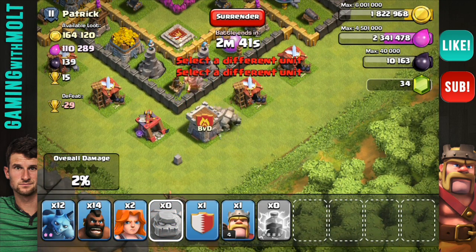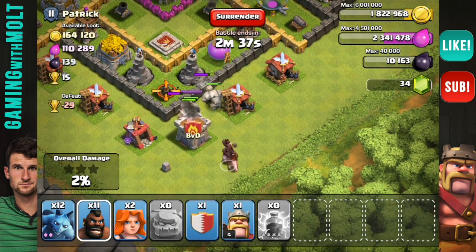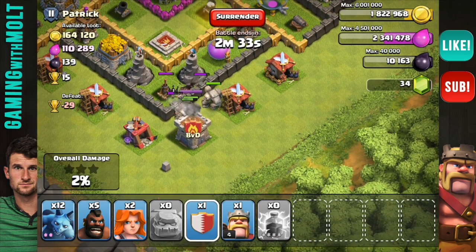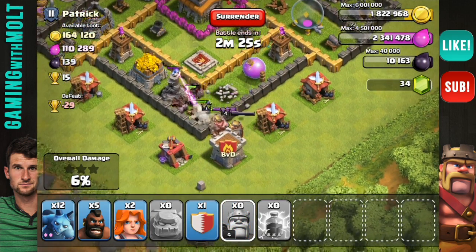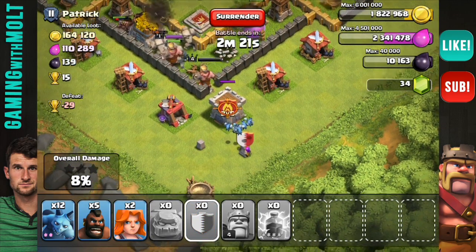We have no more spells. Goodness gracious. All right, so there he goes. Let's drop these guys right there. We are allowed to use the Barbarian King because he is a Dark Troop as well. So we're going to drop him off. I do kind of wish that I had some Rage Spells, but I don't, so that's okay. Let's drop these guys off.